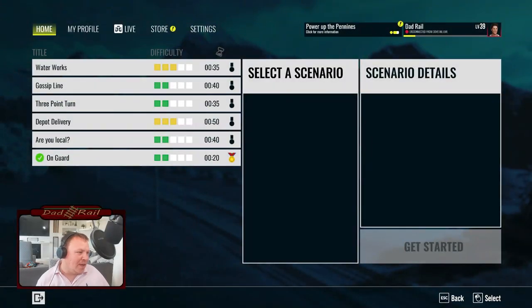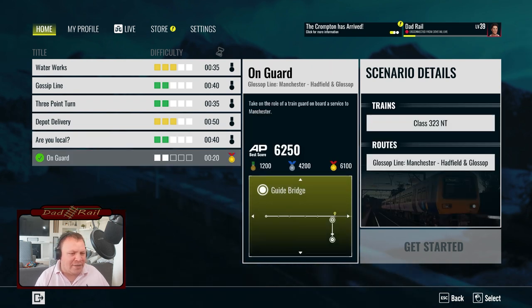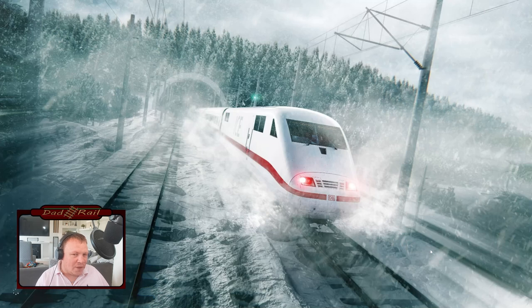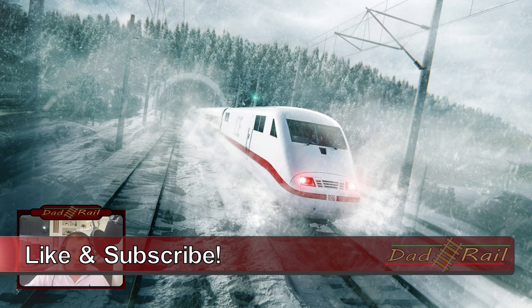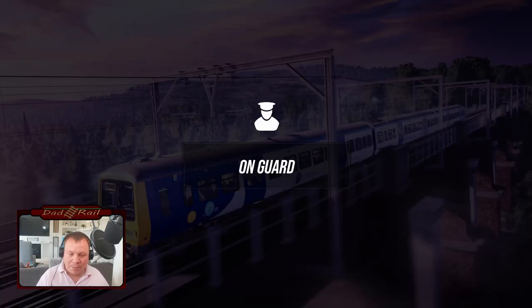Let's get into the Glossop Line and the On Guard scenario — something that has been hotly requested. Lots of people have asked for this, lots of people have wanted it, Dovetail Games have listened and have delivered it, sort of. One of the scenarios we can do on the new Glossop Line is to guard the Class 323 and actually go through and check tickets on it. We're going to have a play through of this scenario — it's only about 20 minutes long — and let's see what they've done with it.